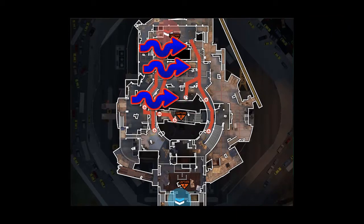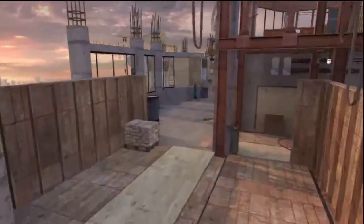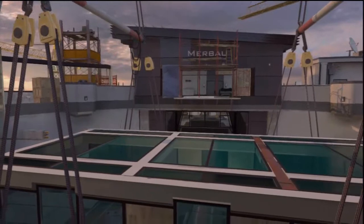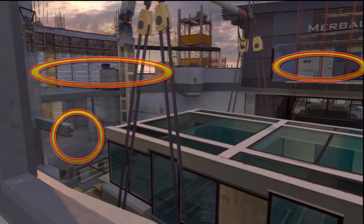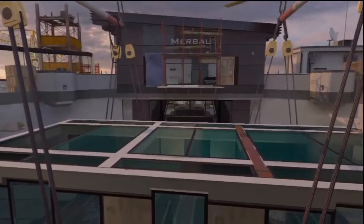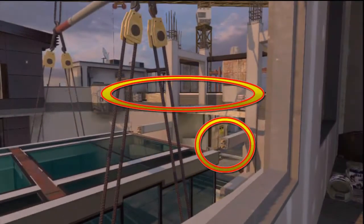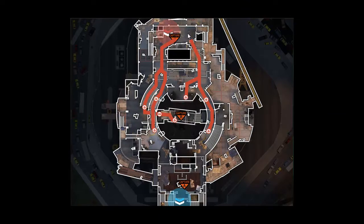I'd recommend sticking to the outskirts. This next spot is going the opposite side — going left on the map, as you can see — and you're going to overlook the B objective. This is also a pretty decent hot spot; it's not too hot compared to being on the B objective, but you can get shot from just about everywhere. You can get shot from the bottom left, top left, right across the map — and right across the map is what I'd look for most, because that's where most people are going to be coming from. There are a lot of vantage points, but there's not a lot of hiding spots. A lot of people can kill you. It's great.